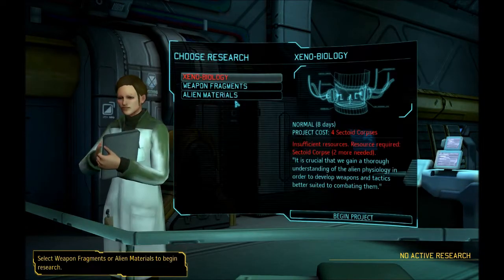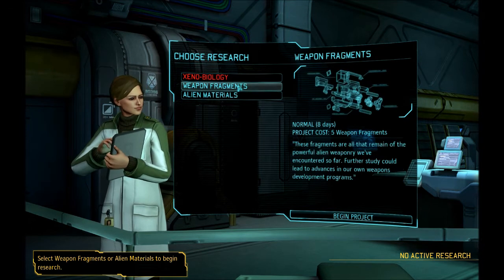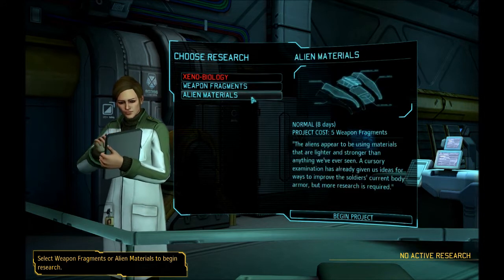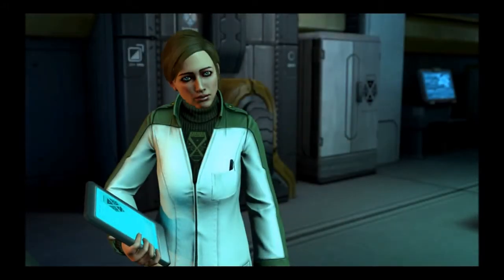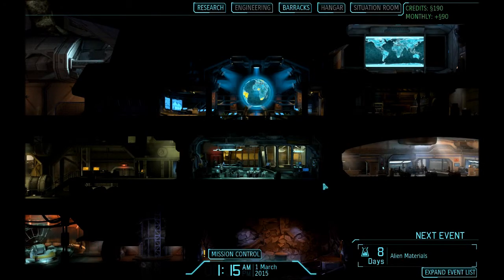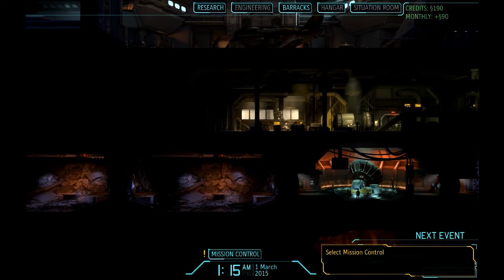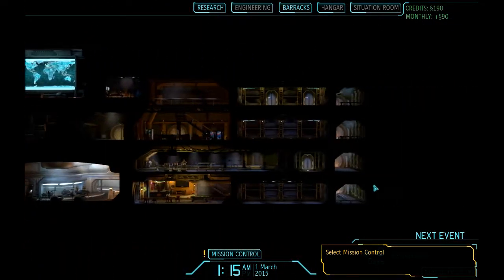So he has to go to research now — they want us to go to the research thing, where we meet the researcher. I can pick something to research; it doesn't really matter since we're never going to see the results. But this is a nice interface. So far the PC interface for navigating the base is perfectly fine — it doesn't do anything special and it doesn't do anything badly. Let's just do alien materials. That's all we have to do in the base; I can't go to engineering, the hangar, or check out the situation room unfortunately.